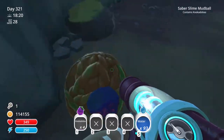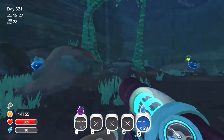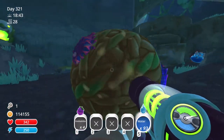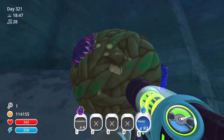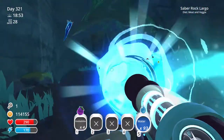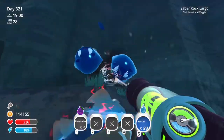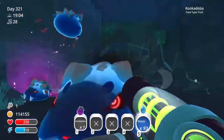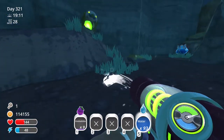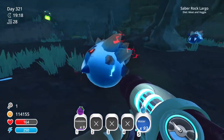You'll also find them inside mud balls. These are exactly what they sound like — mud balls that saber slimes and other slimes put together. What you want to do with these mud balls is find one of the contraptions scattered around, which are basically like nutcrackers. You shoot the mud ball into the contraption and it's going to spit out five kukadoba fruit. So you want to do that whenever you find them, and collect them because that's obviously the fastest way to rack up some kukadoba.